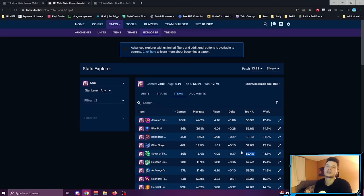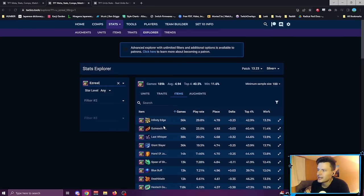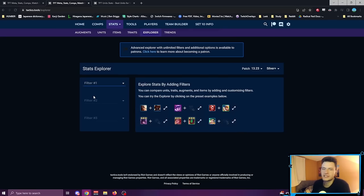The point I'm getting across is that Shojin is a much better flex item in this set. I'm not saying never build Blue Buff — of course build Blue Buff — but if you're playing with the intention of staying flexible and not just committing to Ahri, build Shojin. For example, if you find Ezreal instead, Ezreal with Blue Buff is significantly worse than Shojin. Ezreal with Blue Buff has a plus delta — he's averaging a top four only 39% of the time as a four cost. I would not advise putting Blue Buff on Ezreal.